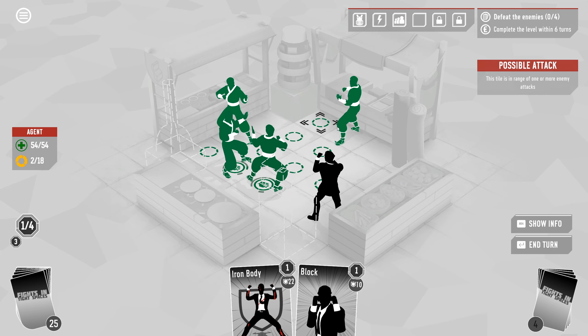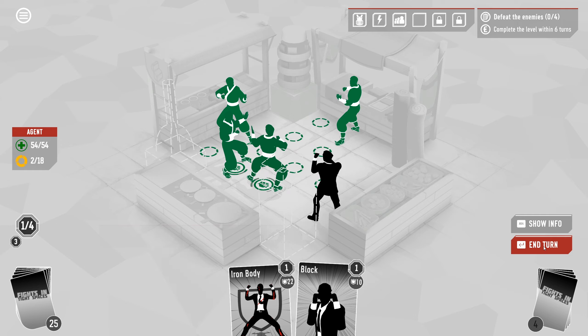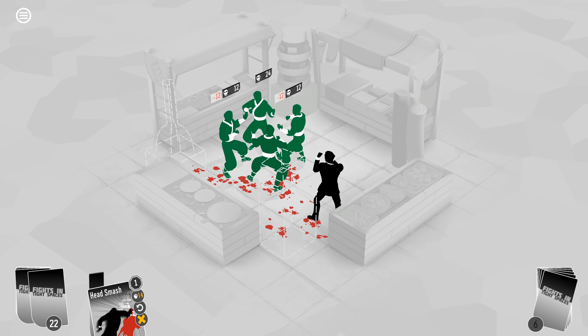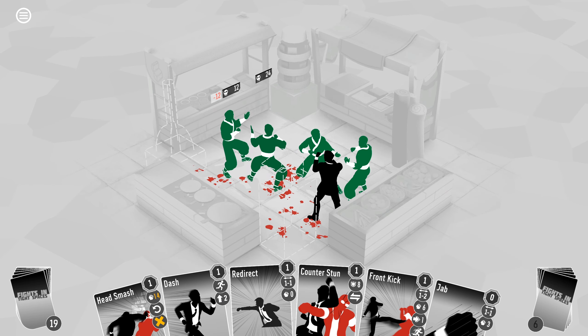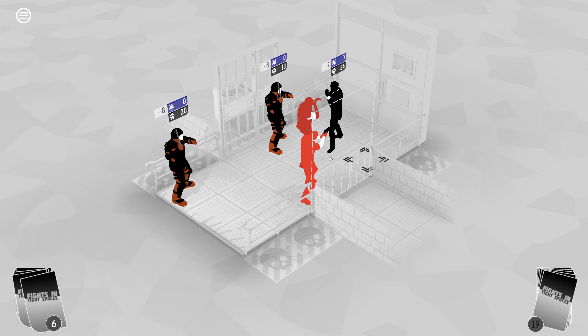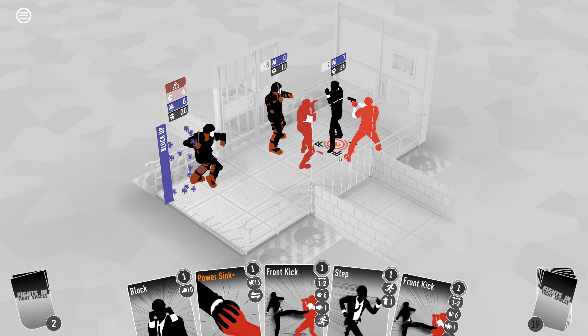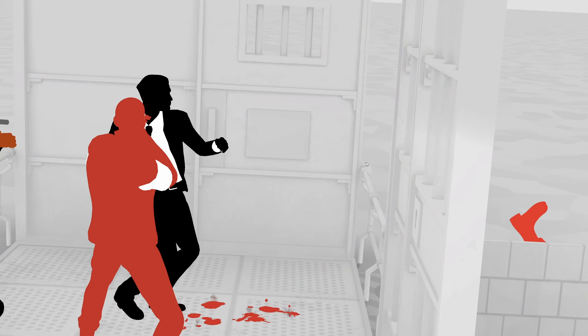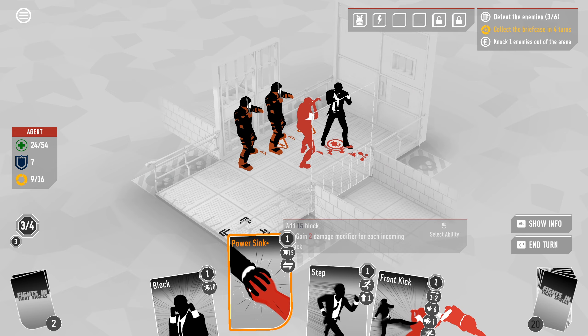You can even pit enemies against each other if you're savvy enough and have them all knock each other out without even lifting a finger. Fights in Tight Spaces might borrow pretty heavily from Into the Breach, but it's almost as tightly woven, and the idea works just as well here. Throw in environmental kills you can pull off with the right tactics, side objectives that force you to play risky, and a lot of abilities that require specific spacing, and you've got a pretty compelling foundation for a strategy game.